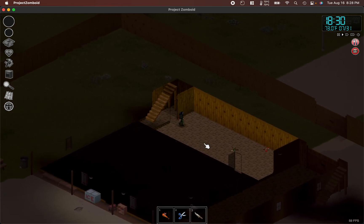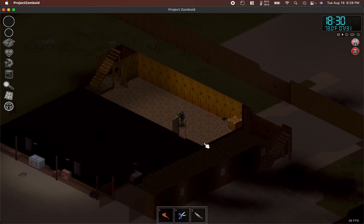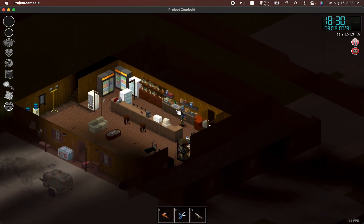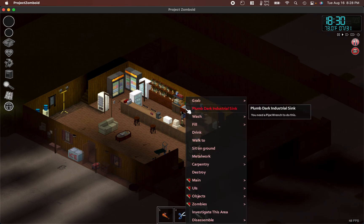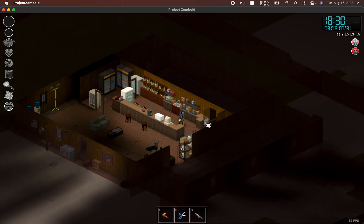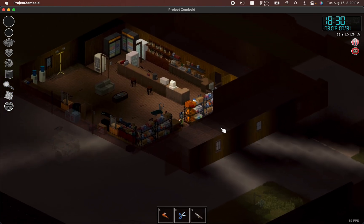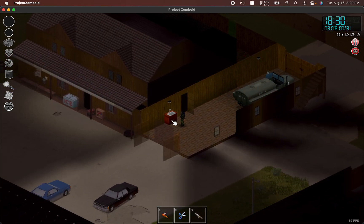At the moment I still have water but no power, and I keep checking the state of the water by going to the sink and right-clicking it. You can see it says I can plumb it to the other water system, but I'm not doing that because when I hover over 'drink' it says unlimited, which means it's still hooked up to public water. That's also why I still have all the toilets in place — so I can reclaim their water once the water goes out.